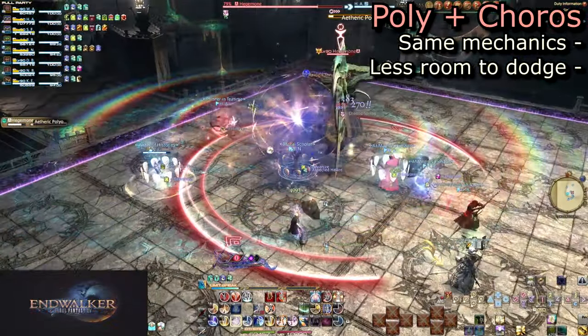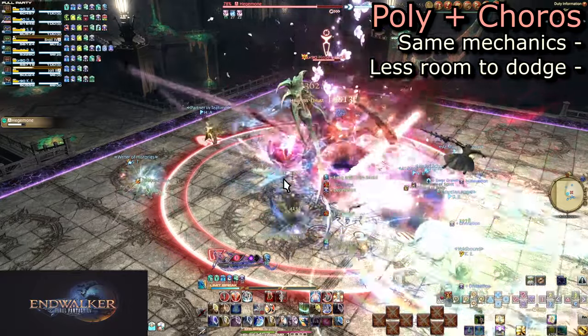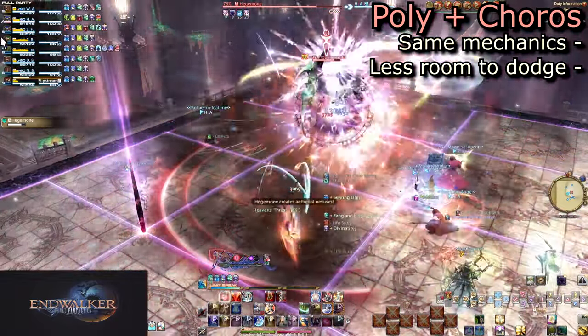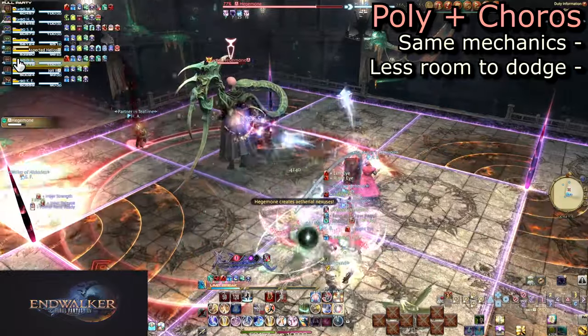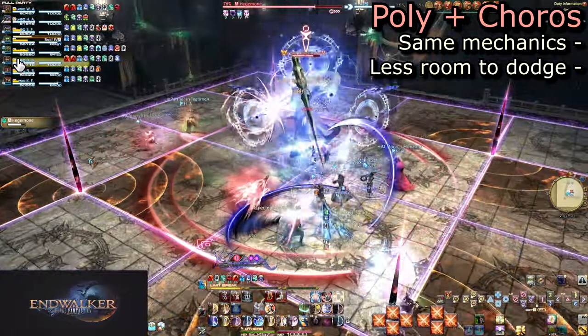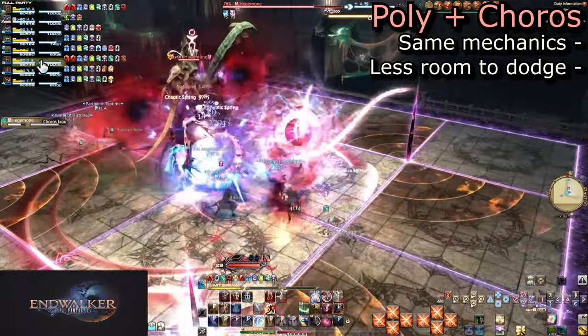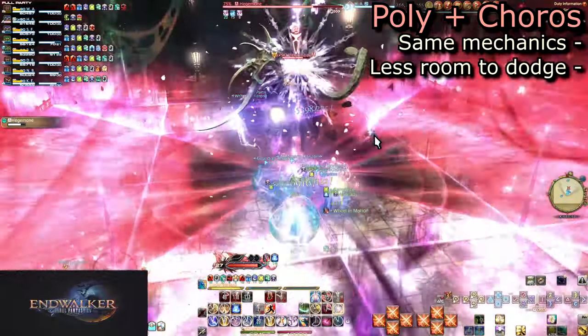This Polyominoid is different though, as all future ones she will now be combining other attacks in. This first one is Choros Ixo. Some squares that would normally be safe are now unsafe due to her added skills. From this point forward, be ready to move to the other safe square of a needle for dodging her other AoEs.